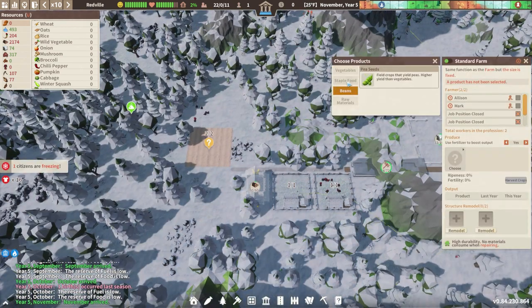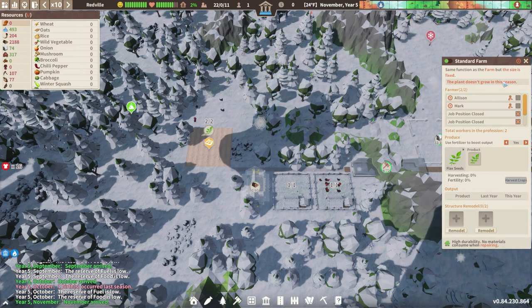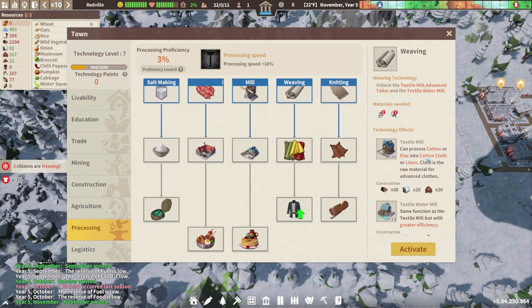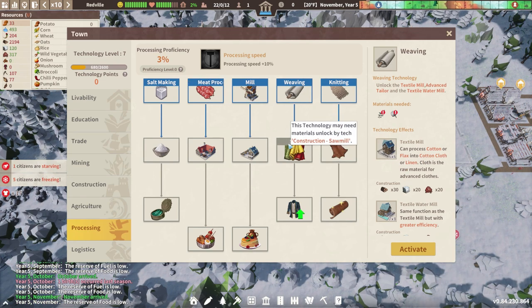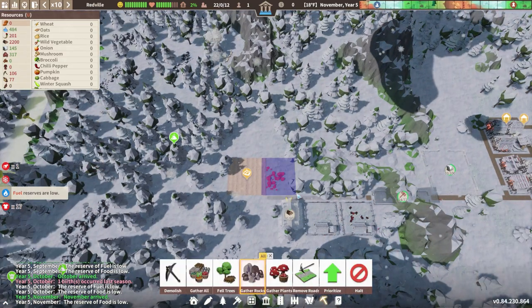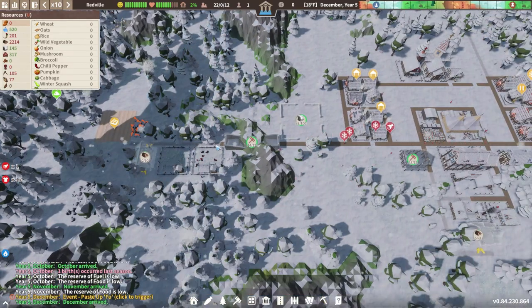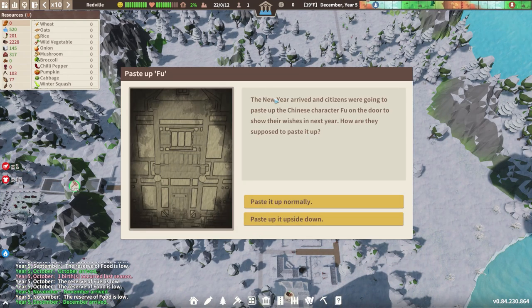It looks like we got our standard field ready to go over here, which is wonderful. Let's get the flax going. Like I said, if we get the flax we're going to need a weaver - that's the textile mill that processes cotton or flax into linens or cotton cloth for our clothes. Can't quite do that yet, we don't have the tech points, but something to think about getting soon. Let's gather these rocks close to town and our tunnel is nearly complete.